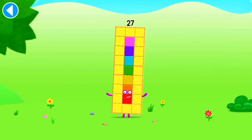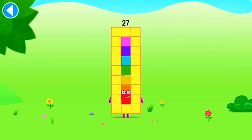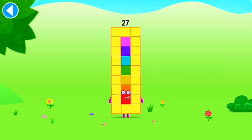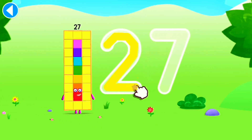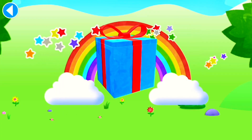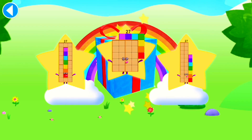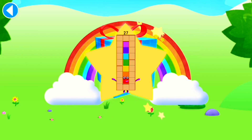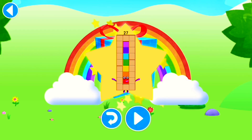Well done! This is number block 27. This number block is made up of 27 blocks. I'm a cube! Three by three by three! Whee! Well done! You've unlocked a sticker. Which sticker will you choose? You can choose another sticker next time. Try to collect them all. Play again to unlock another sticker.